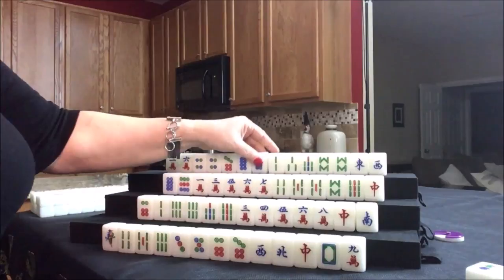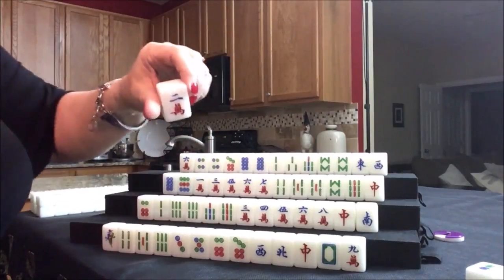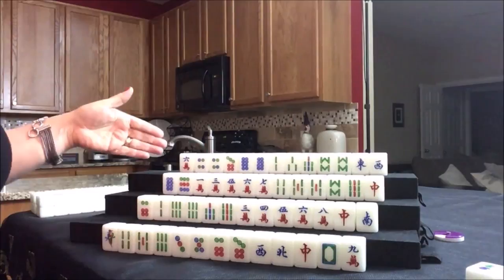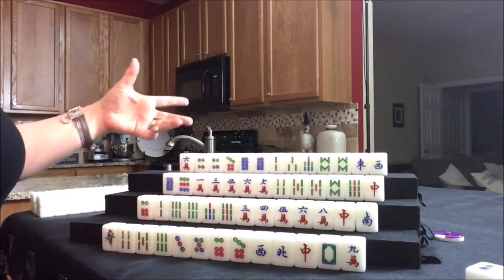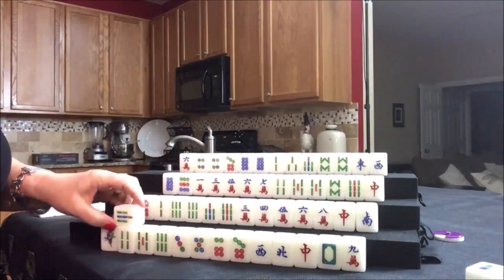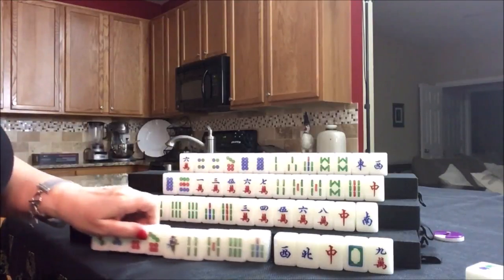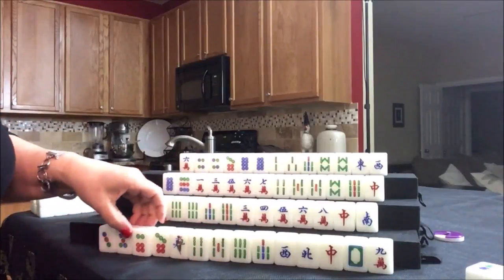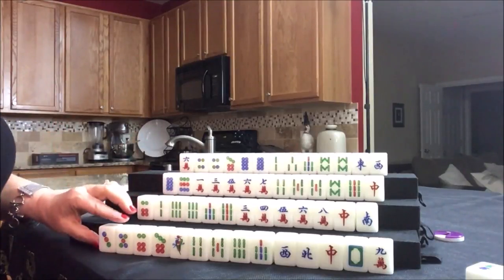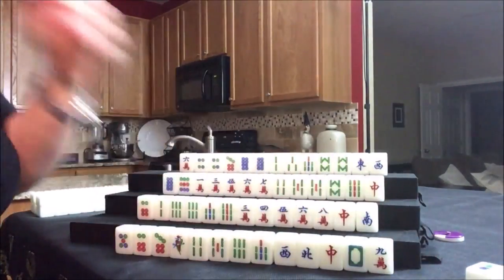Eight dot — all pung potential. Now we have three pairs. Let's see if we can recover and get that other four dot, otherwise this can be the pair. Let's discard the two crack. I was hoping to draw bams for a half flush, but now that they have three pairs, we can try for all pung. They need two more pairs for potential pungs. Any pair is a potential pung. Drawing for east — seven bam. Now they have five bams. Let's focus on bams.